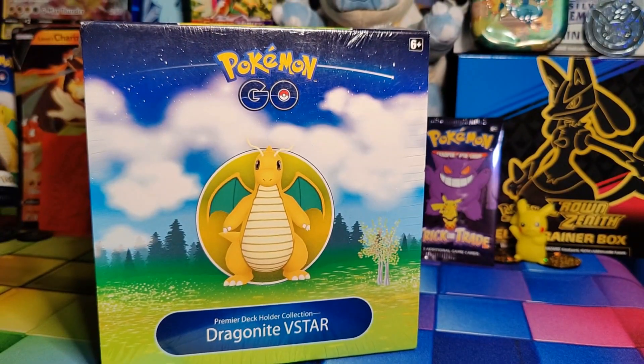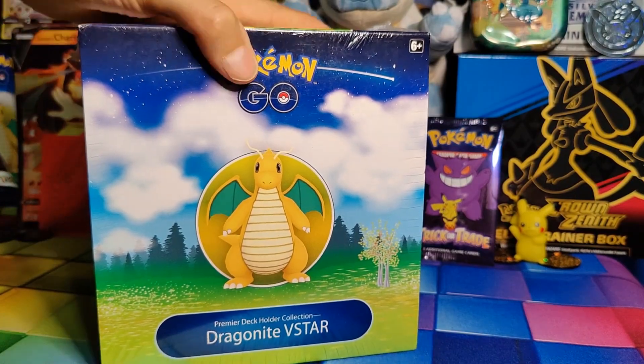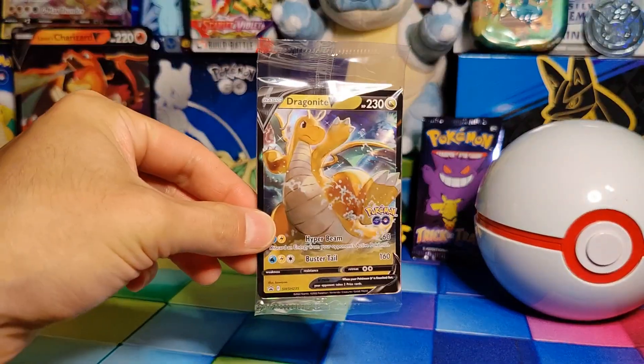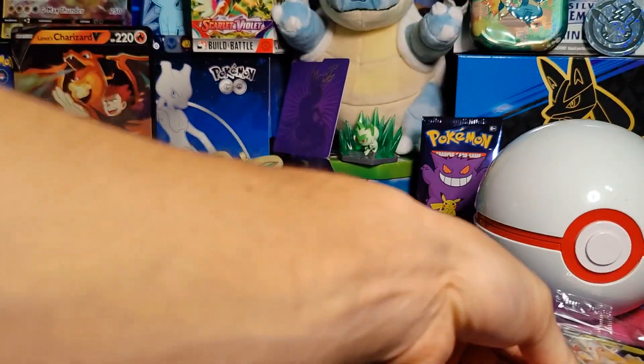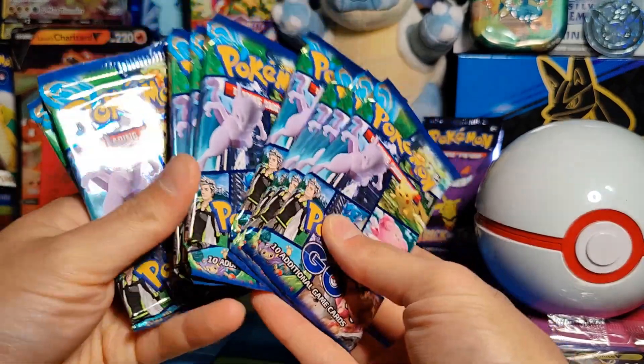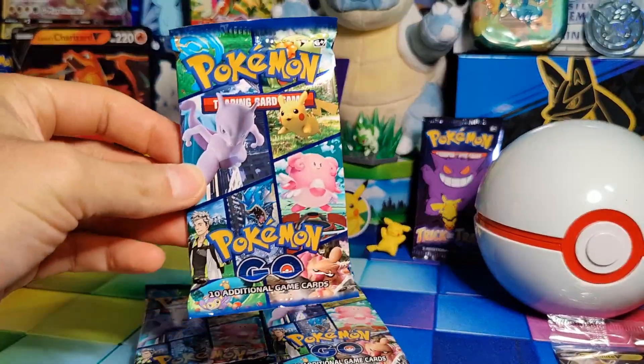Alrighty, Dragonite V-Star — let's get this box open and see what packs we have in there. Alright, there are our Dragonite promo cards. Not going to open those, you guys already know what's in there. But here are all of our Pokemon Go packs, and we're going to dive right in and see if we can pull some of these chase cards.